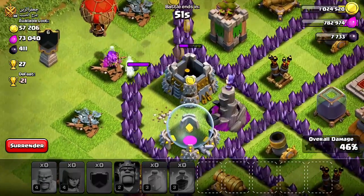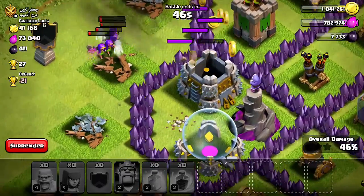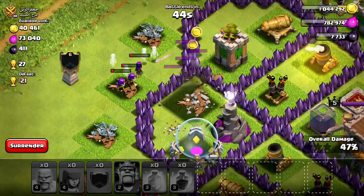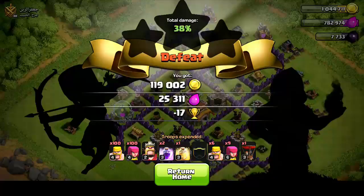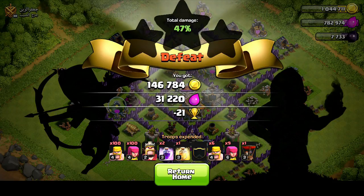I think I got most of the gold. I got 146,000 gold out of that. I did lose 21 cups, and I only got 30,000 elixir, which means I still came out to pay for my troops.